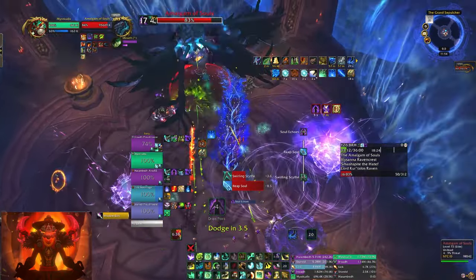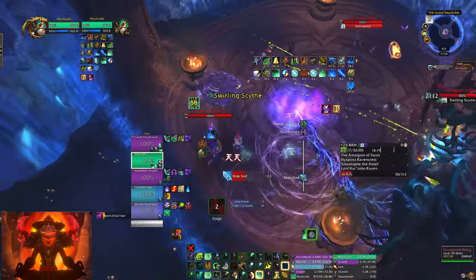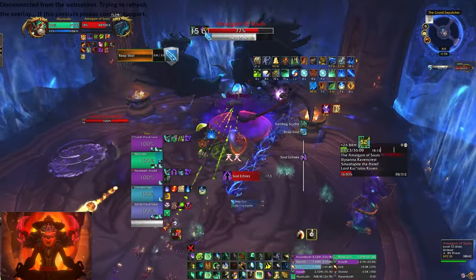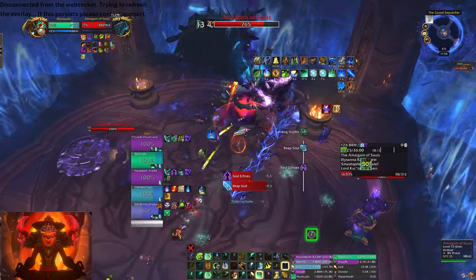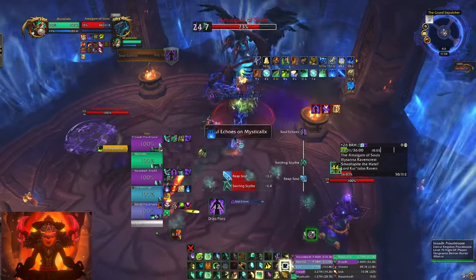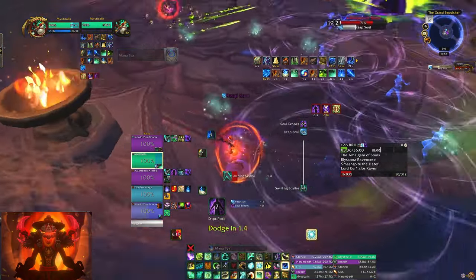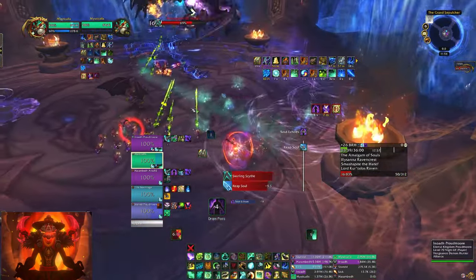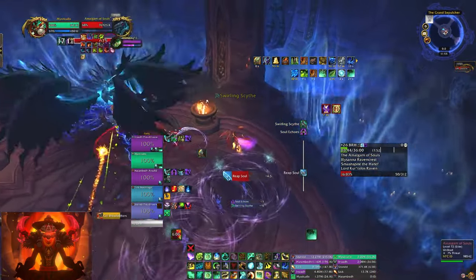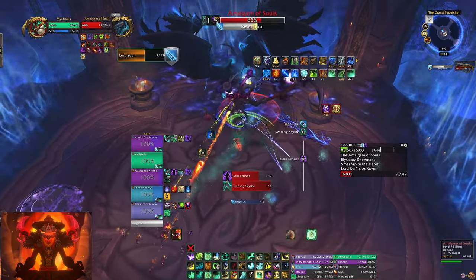There are like six or seven soul echo circles. Swirling scythe — watch out for the purple circle. The Reap Soul is the frontal you don't want to get hit by, so just don't stand in front of the boss. If you're fist-weaving you're probably not going to. We're just going to keep spinning. There isn't much damage for this boss except at 50% — he transitions and that's where people will get one-shot. Reap Souls — don't stand in that.